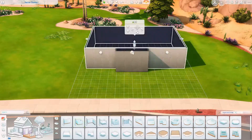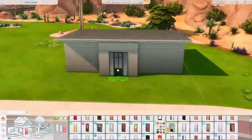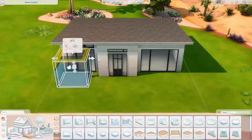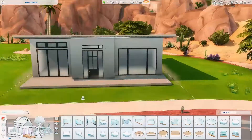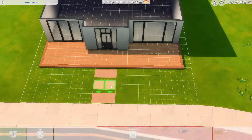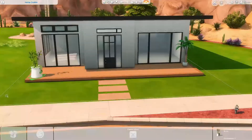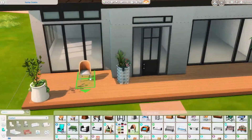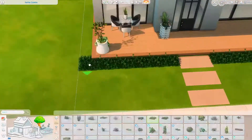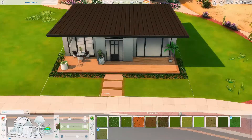Hey guys, welcome back to my channel. My name is Nick and today we are building another house in The Sims 4. This one is quite possibly the cutest little mid-century modern desert home I have ever built — I am obsessed with every single detail about this build. It has one bedroom, one and a half bathrooms, and a home office, so there's a lot of space in this house.